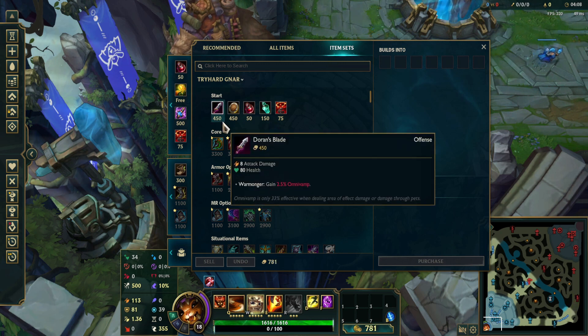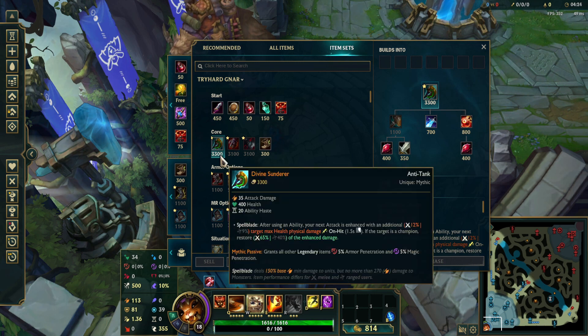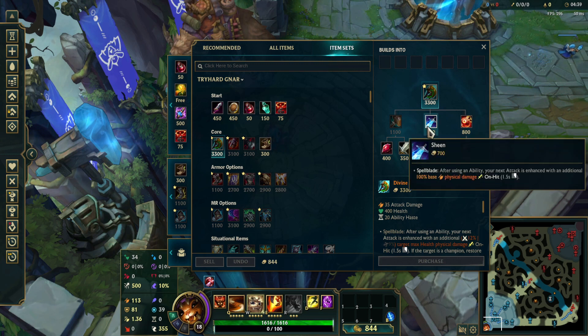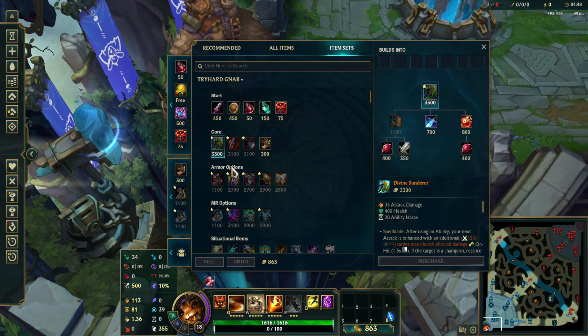On your first back, I like to grab a Refill Potion and Control Ward sometimes. This can be your 2nd and 3rd back as well if you don't have enough gold. For your first back, you want to grab your core item, which is Divine Sunderer. I recommend going this mythic because it's just way better than the other bruiser mythics offered for top laners. I usually go safe and buy a Phage, but you always want to build this item first in almost all cases.